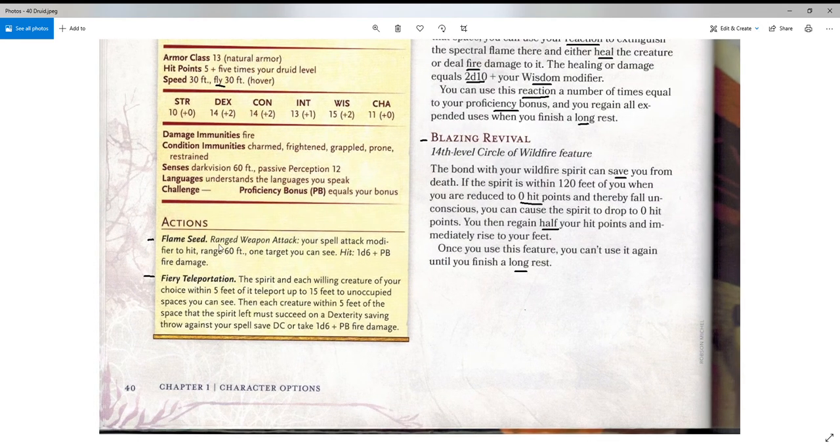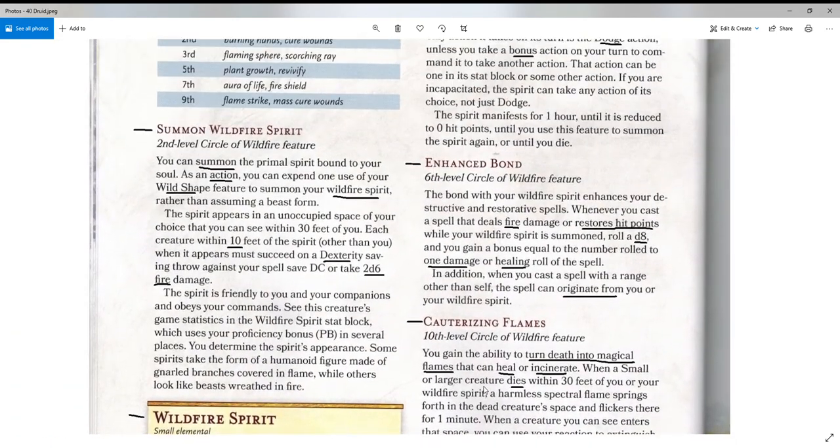Looking at the actions, we see Flame Seed — a ranged weapon attack using your spell attack modifier to hit, range 60 feet, one target, dealing 1d6 plus your proficiency bonus in fire damage. Under that, there's Fiery Teleportation: the spirit and each willing creature of your choice within 5 feet of it teleport up to 15 feet to unoccupied spaces you can see. Then each creature within 5 feet of the space the spirit left must succeed on a Dexterity saving throw against your spell save DC or take 1d6 plus proficiency bonus fire damage. So you get a teleport and potential damage to enemies together.